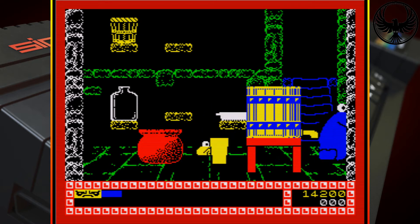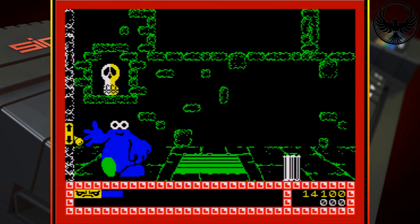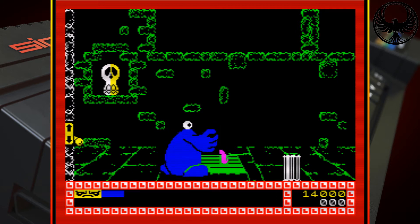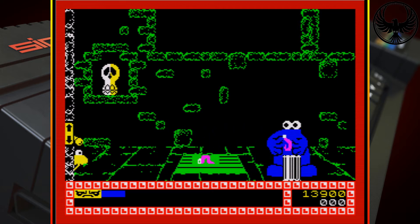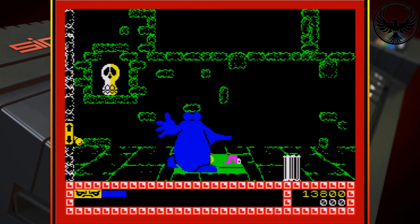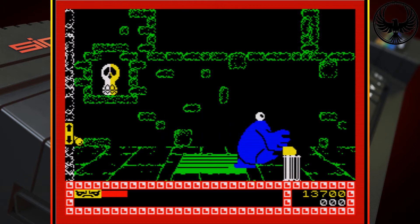You've also got Boney, the skull that you can see in the first screen there — animated really nicely as well. He will give you hints if you need them. Just pick him up off the shelf and he will give you ideas on what you need to do. I will show you that in a little while, just so you can see what happens.